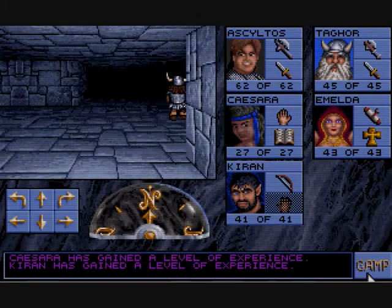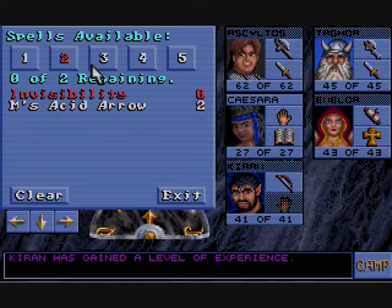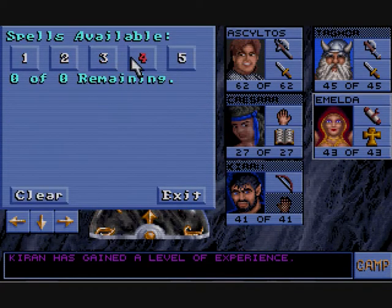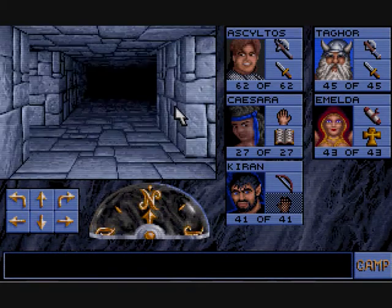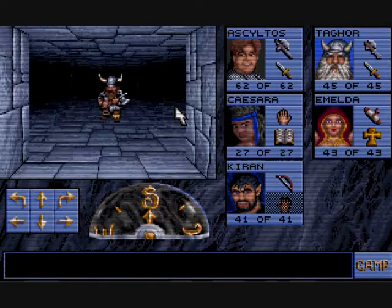Oh, more experience. Memorise spells, haste, and pray for spells. I don't quite think that we want to go to such a high level right now. Instead, we're going to go through here and we're going to go to the drain holes room.